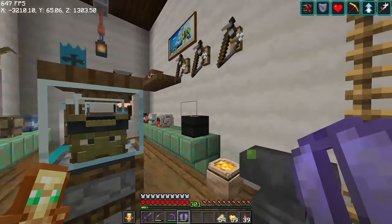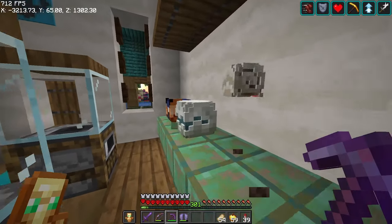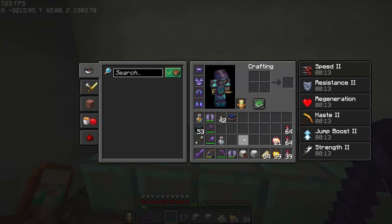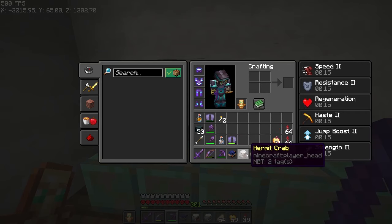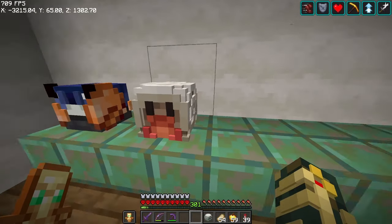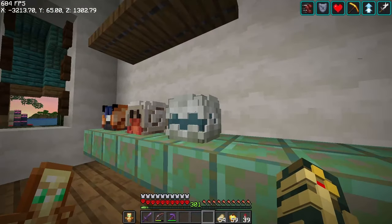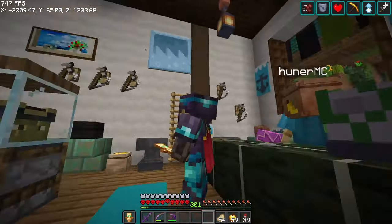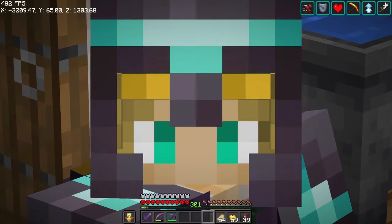A big one you're going to want if you're running microblocks like I showed you earlier is Mob Head Fix. Basically, Mob Head Fix allows you to pick up items without them losing their name. If you don't have Mob Head Fix incorporated, every time you pick up a microblock it will be named 'Micro Block' or whatever, and they won't stack anymore. So you're going to want to have that.